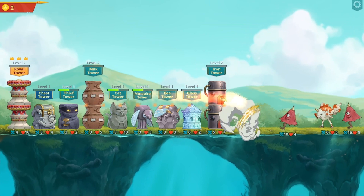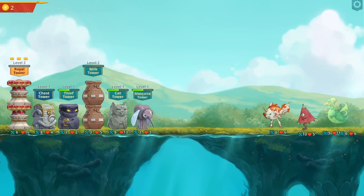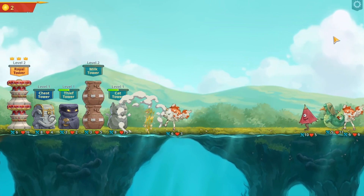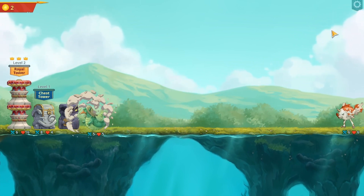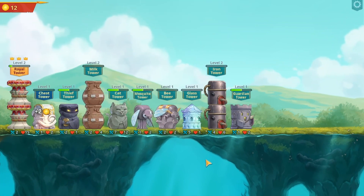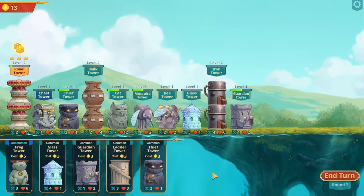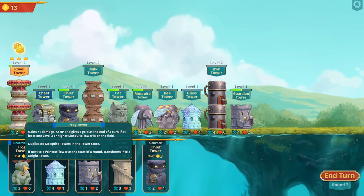I do like the cat chest though. How many waves are coming? This needs to tell you the information. The fish is bouncing higher for some reason. Frog: gains one damage, plus two hit points, and gives one gold at the end of a turn if at least one level three mosquito tower is on the field.